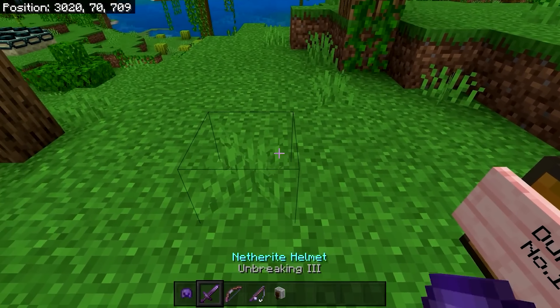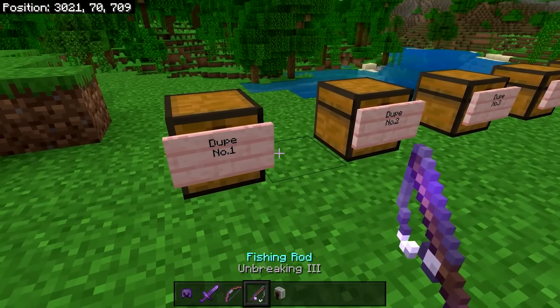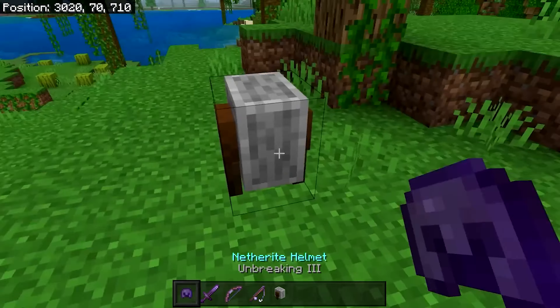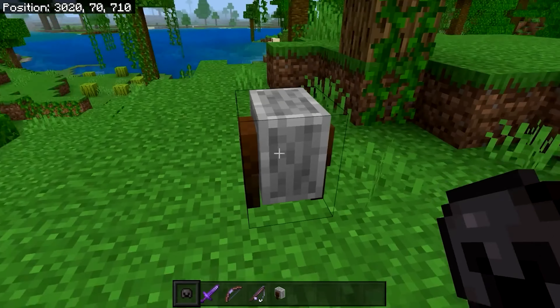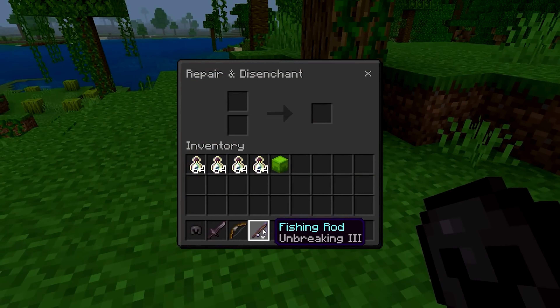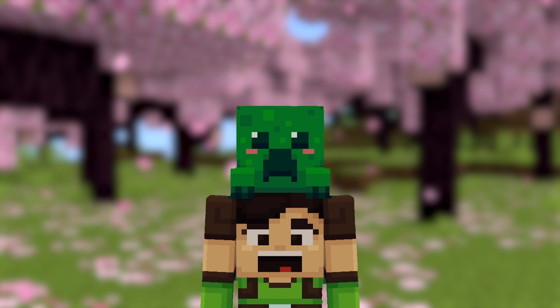If you chose the enchanted items method, all you'll need is a grindstone. Place that down, duplicate the items as many times as you want, then come over to the grindstone and put them in and take them out — that should give you all of the XP you need. The more enchantments on the item you're disenchanting, the more XP you'll get. And those are all the single player only glitches. Now we can move on to the glitches that will work on realms and single player.